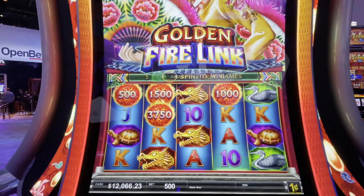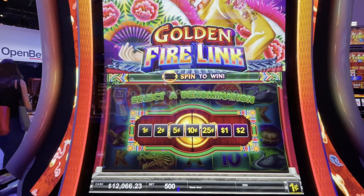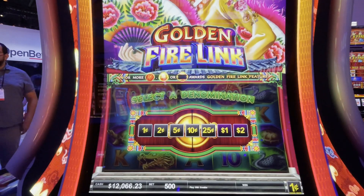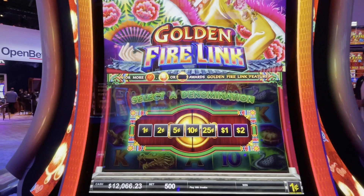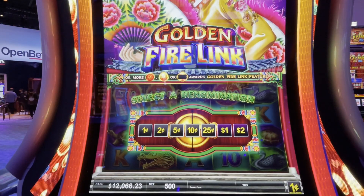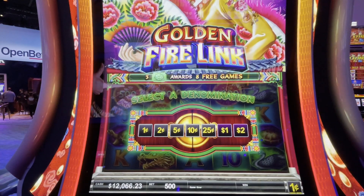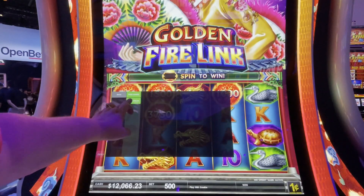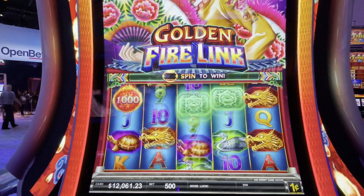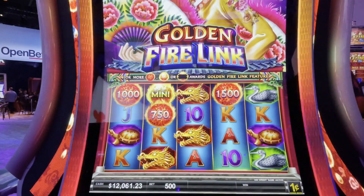We're here at G2E trying out some brand new games from Scientific Games. Who doesn't love Firelink? Well, they have made some changes to Firelink and improved it. There are a couple of games I want to show you — Firelink is amazing. We're going to go right into demo because you've got to see this. Let's do the Golden Firelink — there we go, we're in Golden Firelink.